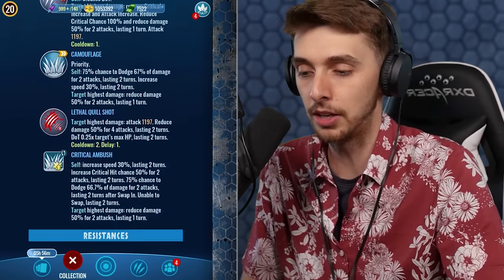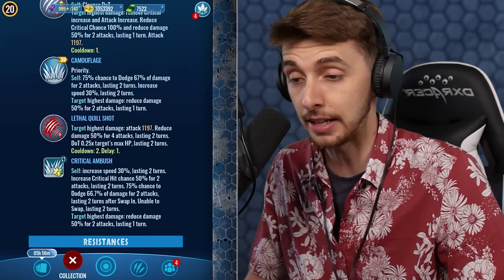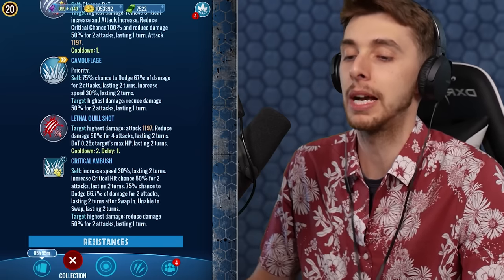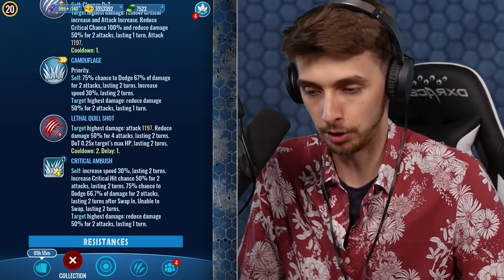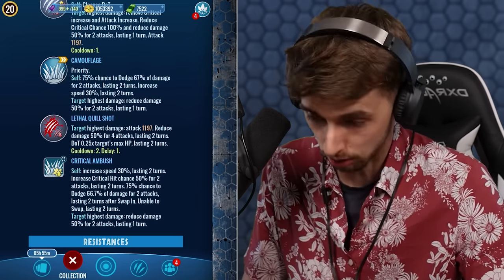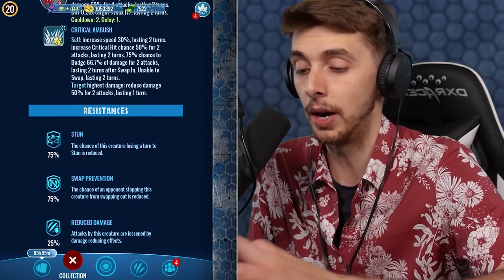So this guy doesn't fuse into anything — he's just himself. His moves are: Fierce Strike, Cunning Impact, Camouflage, and Lethal Quill Shot. Lethal Quill Shot is interesting — highest damage attack at 1197, reduced damage 50% for four attacks lasting two turns, and damage over time at 0.25 times the target's max HP for two turns, so 50% bleed if they have no resistance. On swap-out: Critical Ambush — increases speed by 30%, critical hit chance by 50% for two turns, and 75% chance to dodge damage for two turns. On swap-in: unable to swap for two turns, target's highest damage reduced for two attacks. I am so confused about whether that's if I switch in or if they switch out.